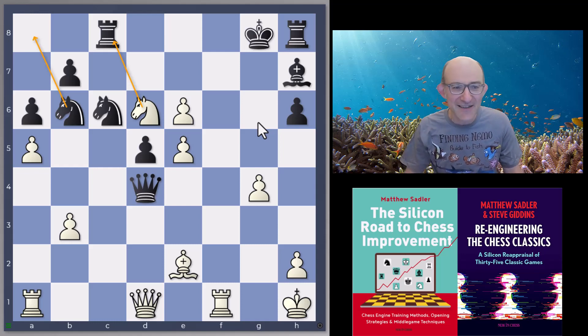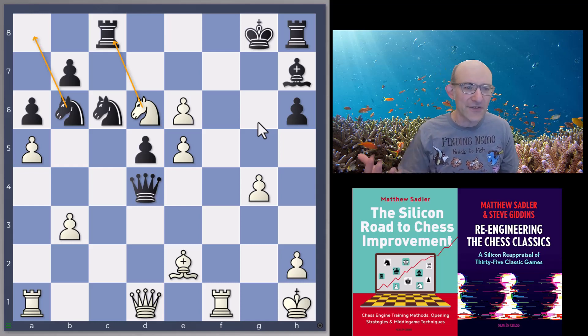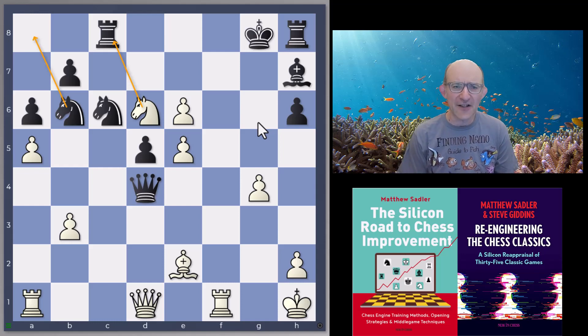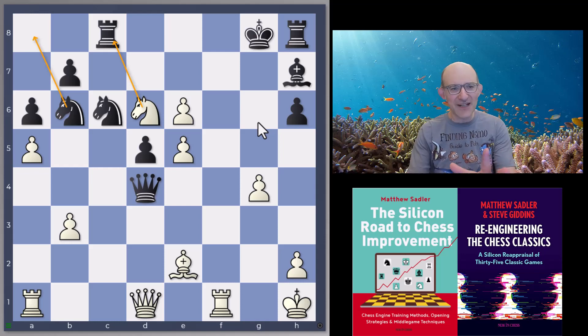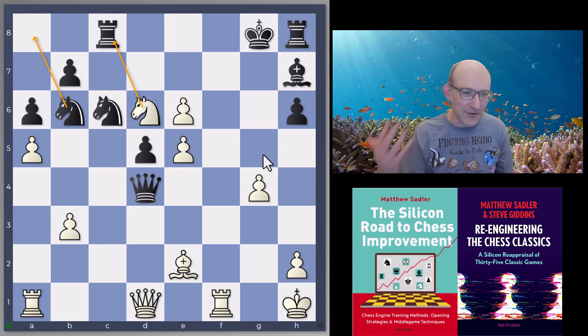Quite impressive — we've had a sacrifice on the kingside, then we're playing in the center with knight d6, and then we're playing a5 on the queenside, and everything links up somehow. It's really beautiful play. That was one of the things so impressive about AlphaZero playing against Stockfish 8 — the whole board play, the ability to combine elements from the whole board and have it all come together in one enormous outburst of powerful play. All the top engines can do it, and Stockfish can do it in an unbelievably tactical way.